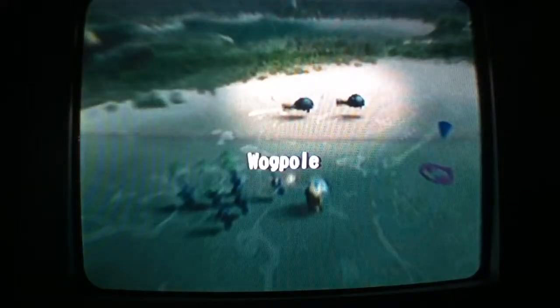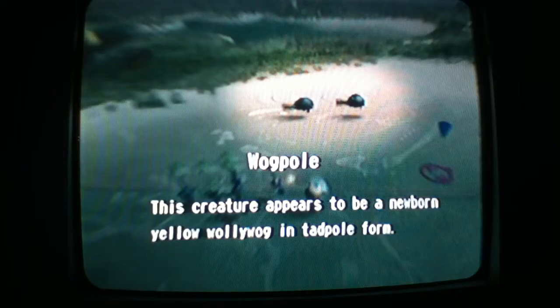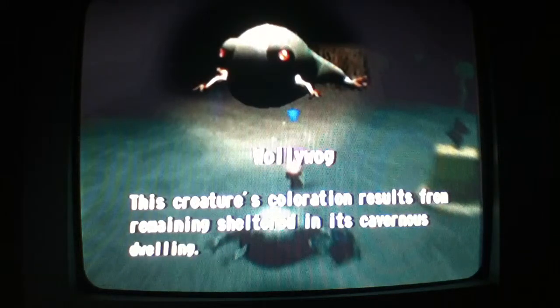You might want to take a think on them. Wogpole — the creature appears to be the newborn Yellow Wallywog in tadpole form. Yeah, and a freaking annoying one to get older. Wallywog — freaking a-holes, that's what it should say. Yellow Wallywogs — kill all your freaking Pikmin. Yellow Wallywog, after evolution leads to specialized jumping — the amphibian actually lost so much of its ability to swim.